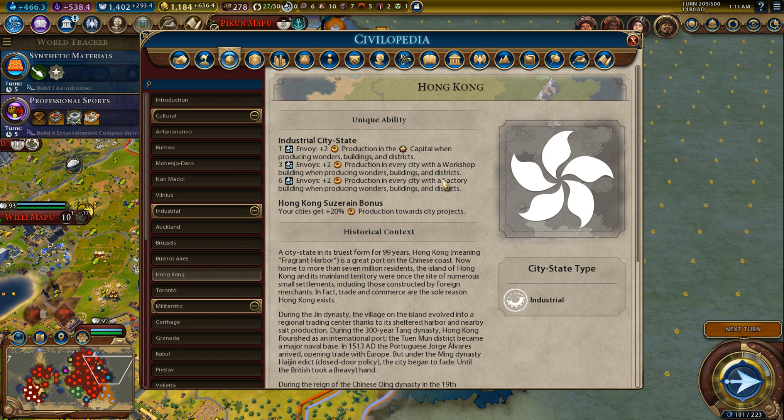Hong Kong: plus twenty production towards city projects in every city. City projects — you're going to build a few when you really want to get a great person, and that's about it. On a normal game you're not going to be building a lot of city projects. It's not terrible, but it's not really great either.